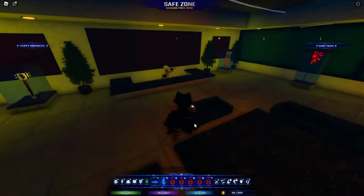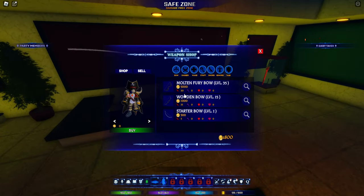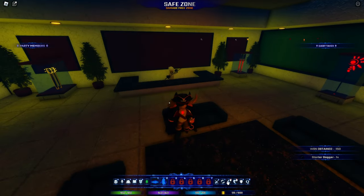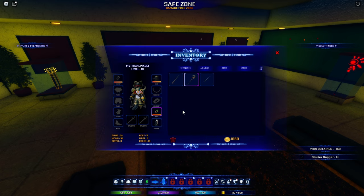I'm heading into the blacksmith — I think I can buy weapons here. Okay, weapon shop. There's a molten fury bow, daggers, one staff, swords, great swords, and tanks. Of course I'm getting the dagger — Extinction Steel Dagger. How much money do I have? I only have 1800. Level one, I can't even afford that. Okay I'll buy this — 150 down the drain. Finally I have a weapon!